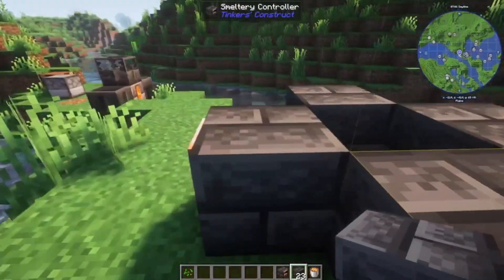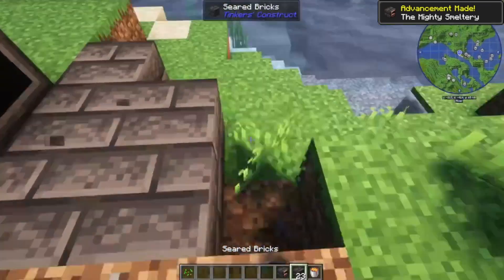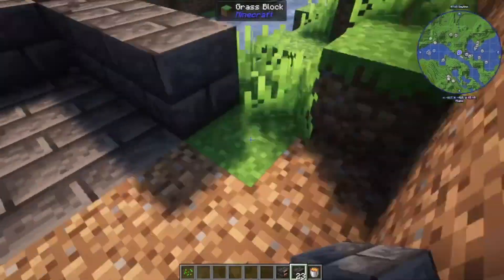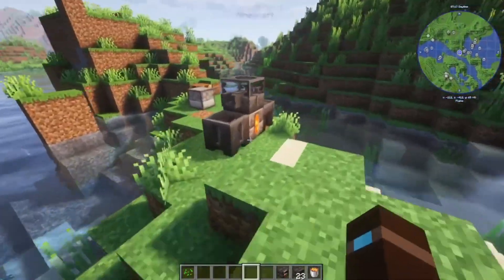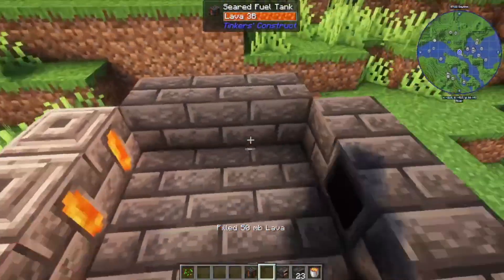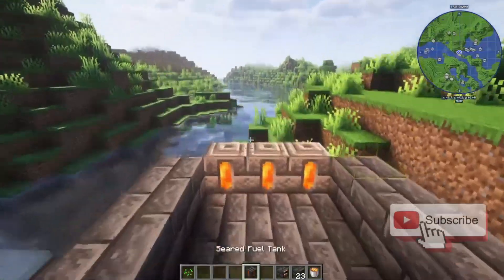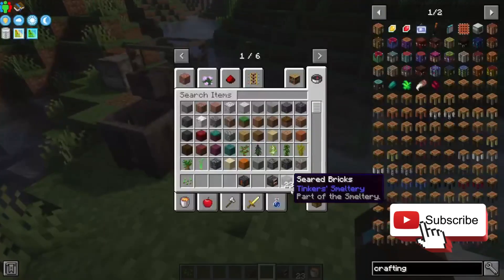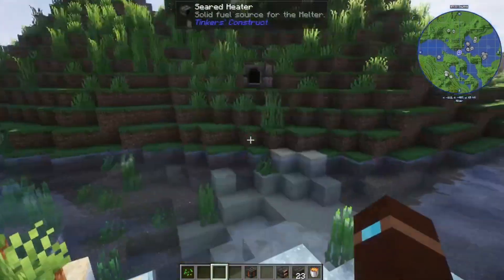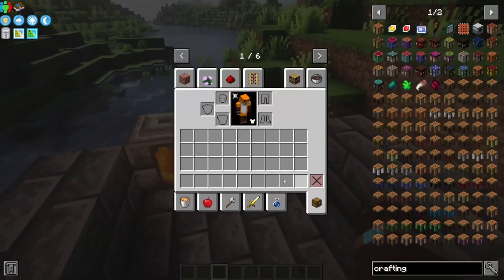As long as you have a drain and fuel, this will be a working smelter — not very big, but you can extend this out larger and get more seared fuel tanks to put on the back. Quick word of warning: the smelter only works with seared fuel tanks. You cannot use the seared heater because it's not as hot as lava.